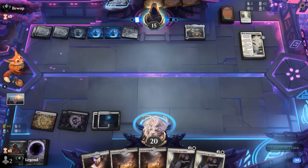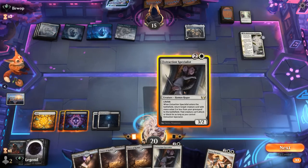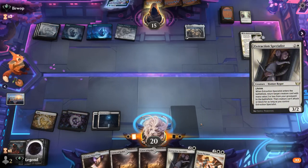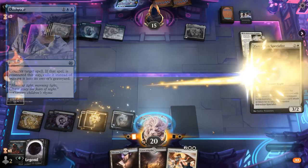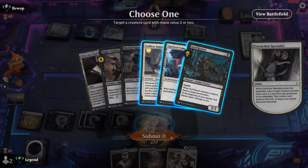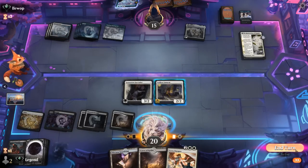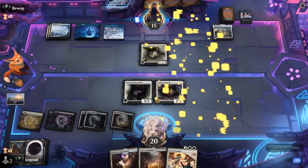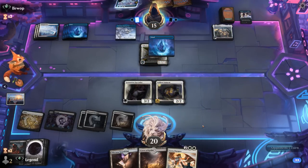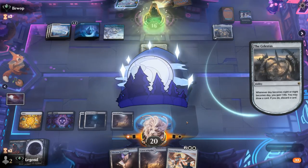Now Specialist can still bring back maybe a Selfless Samurai. Paragon is nice too — I think we'll save that for a little bit later. Specialist is Dissipated, so it's actually exiled, but we've got another one. I want to get Samurai in play to help protect Paragon from another sweeper. Maybe next turn we can play Paragon and get back Opportunist.